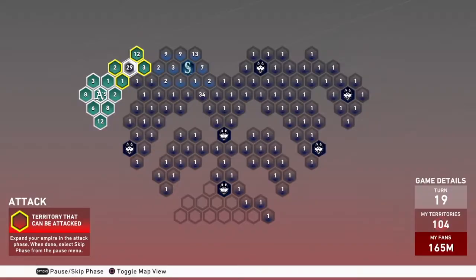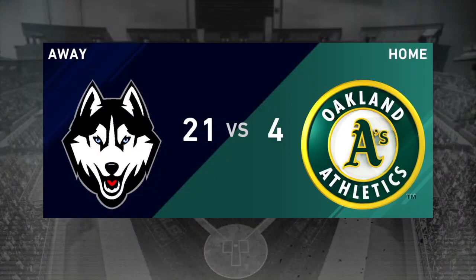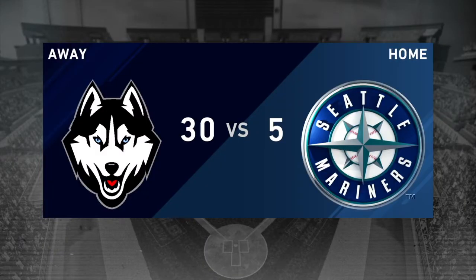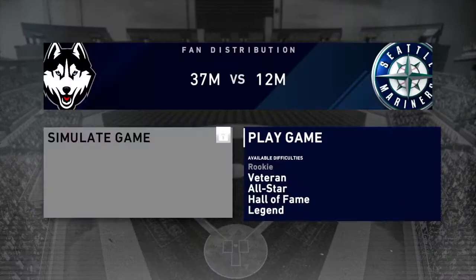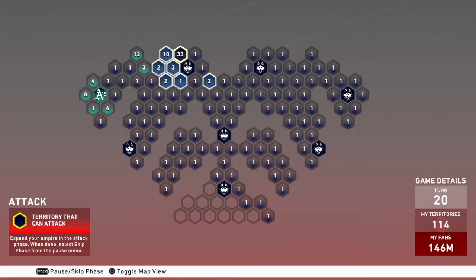I'm gonna come up to where the A's are and work on them first, coming down the left to corner in the Mariners. Getting up pretty close to their stronghold, bordering them in so they can't move much. I got another hidden pack right there — I think that's pack number 5 or 6. Then we're gonna load up and play the Mariners on veteran difficulty — I won that game as well, no reward there.